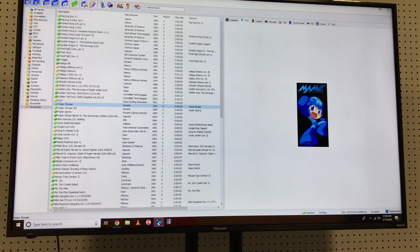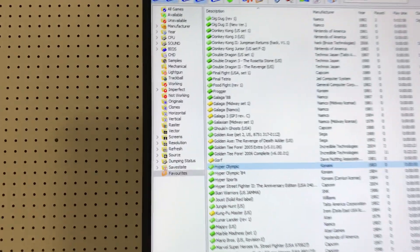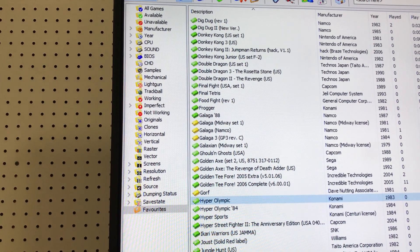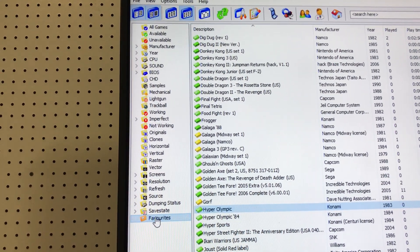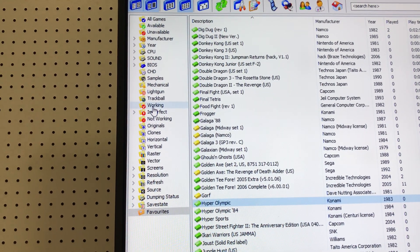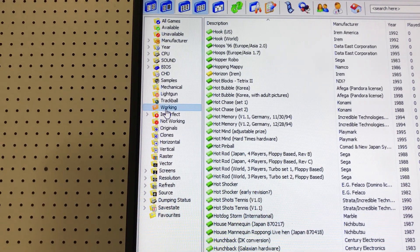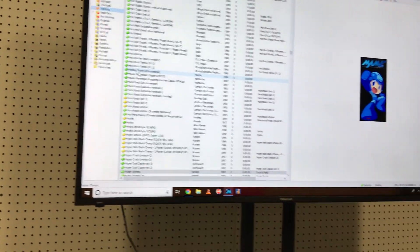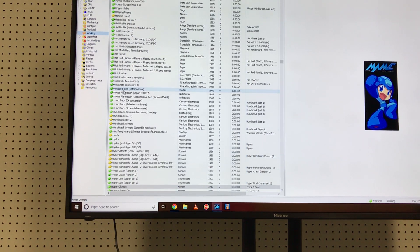This is the MAME list version. Over here, these folders represent the categories of games. The only two folders we're worried about are the favorites folder and the working folder. The working folder is the main list of games, so if I want to see all of the thousands of games, I click on that, and depending on which setup it is, you'll have anywhere from 8,000 to 12,000–13,000 games.